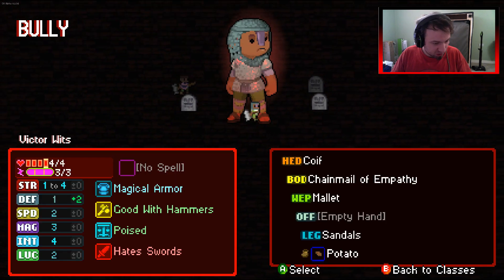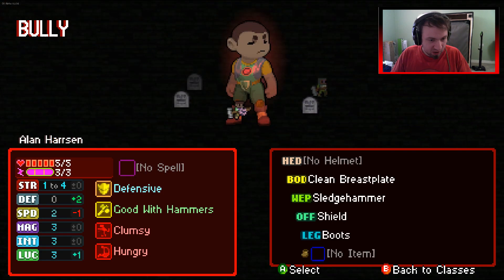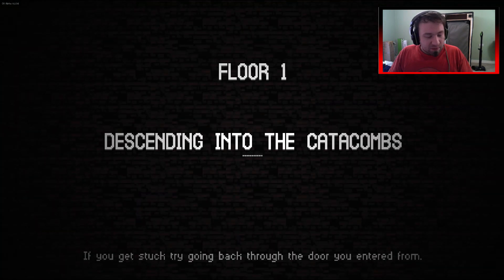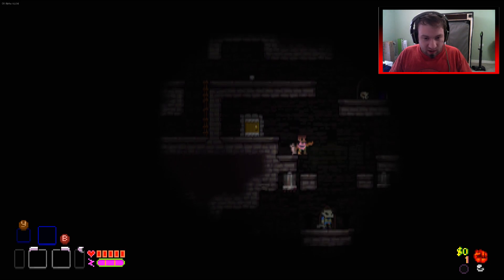Clumsy's not so great. Hungry's not so wonderful. We're gonna have to play him at some point, so let's go for it now. We can always make him how we want to be, as long as we get enough learning points - as long as we don't just die brutally.